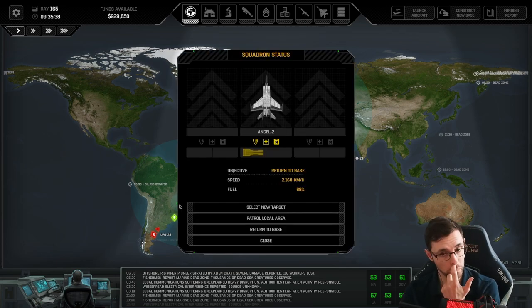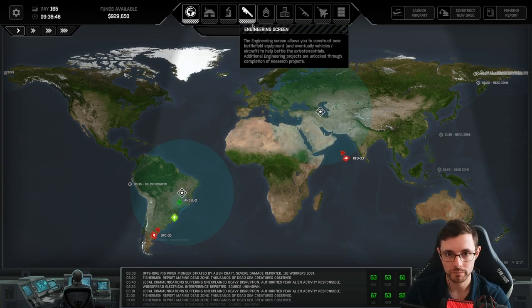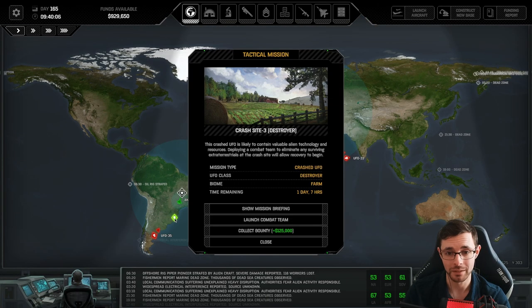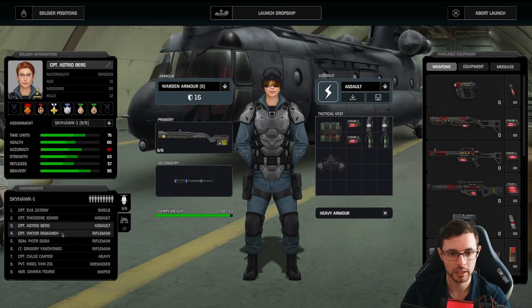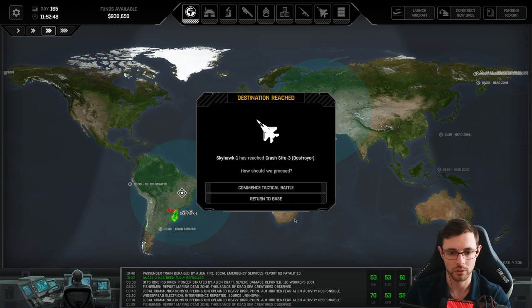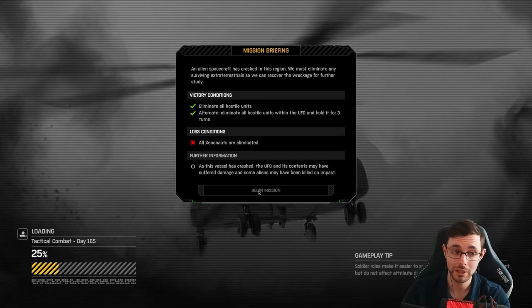We did lose one of our ships — Angel 1 went down unfortunately, but we got away with Angel 2. We're currently researching new interceptors, and once done we'd like to build one. There's also research available for some additional armor. I've realized you guys aren't getting any sound, so let's fix that before we start the mission.